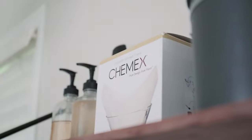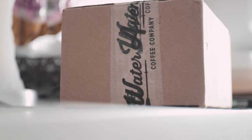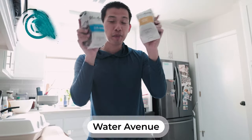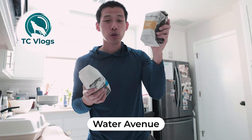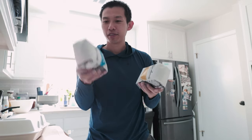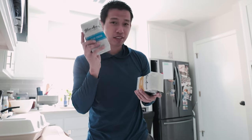We're going to be talking about upgrading some board game components today, but first — Water Avenue has been my favorite coffee so far. We have two different ones today: Rwanda Mayogi and Blue Creek. Blue Creek is hazelnut, milk chocolate, and a hint of navel orange.